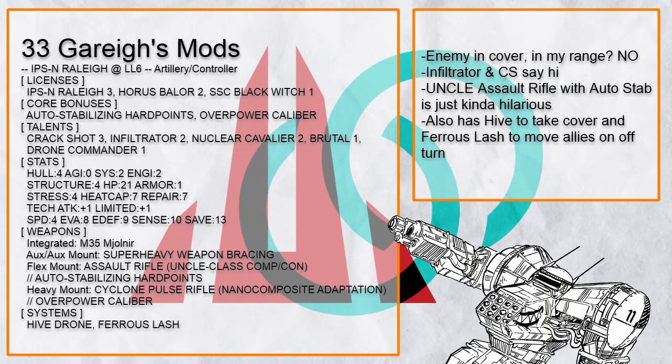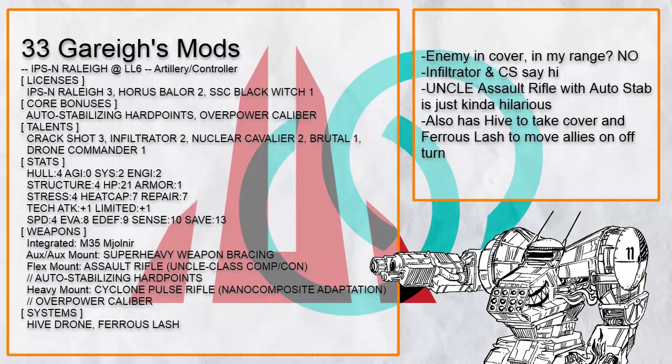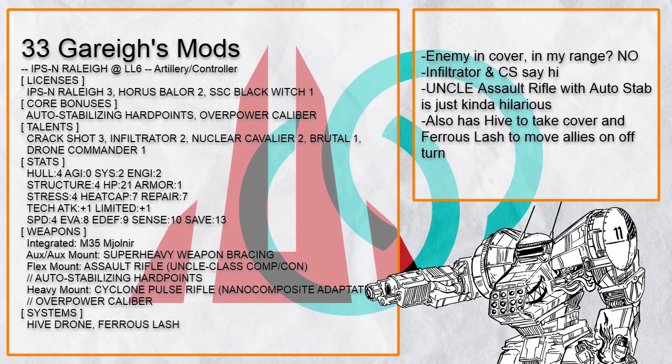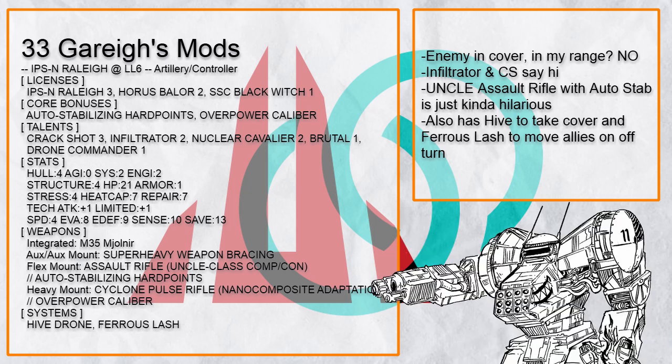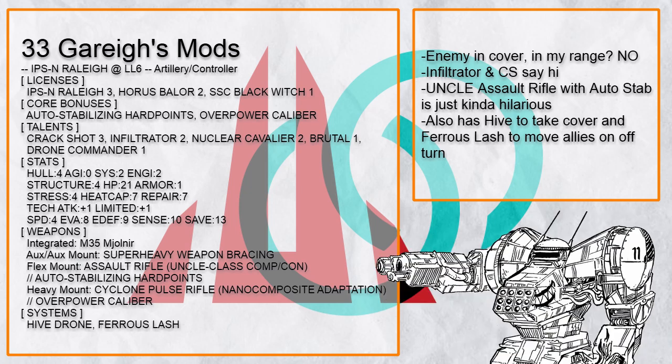Now let's see how these builds work when mixing in with other roles. 'Garia's Mods' is a Rally that packs an Anima Machine and Cyclone Pulse Rifle — because screw all the cowards hiding in cover within 15 range. Meanwhile it also has Hive Drone to take cover in. Add the effect of Infiltrator and Crack Shot to hide on the off turn, with Ferrous Lash to move things around — that CPR hit is going to be devastating.